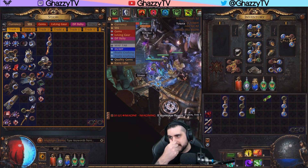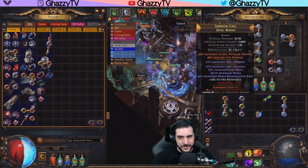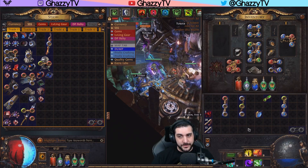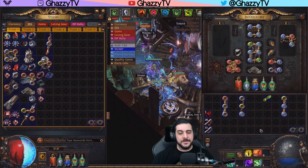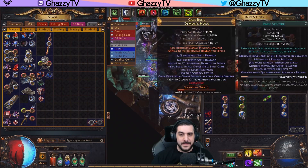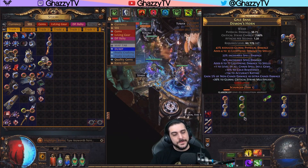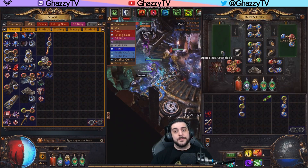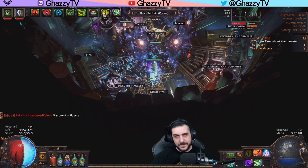Now, with the setups for the six-link specter casters, most of the sockets are blue. Since my backup weapon has two blues at socket numbers two and three, and my amplification rod has blue, green, blue — I would put my specters in the third socket. The reason for this is because if I put my specters in the same socket number, I can do a little cheesy strategy when it comes to going into town. What you do is go into town and put your specters gem in your backup weapon.